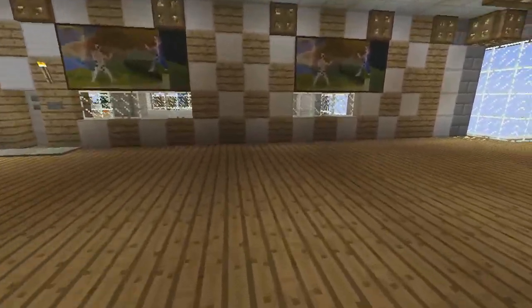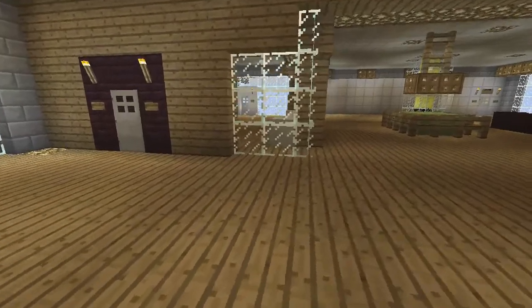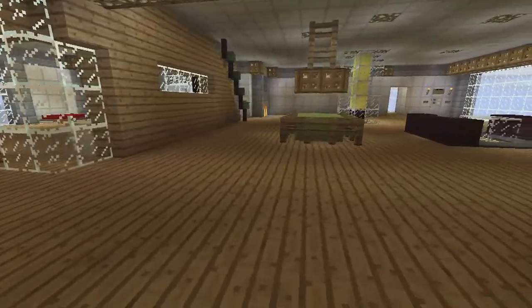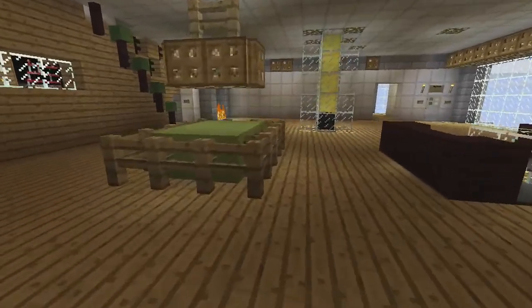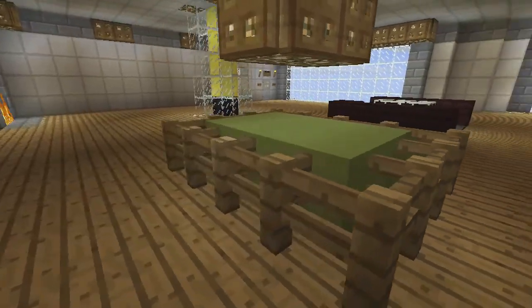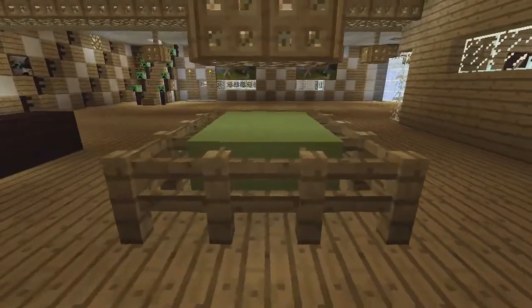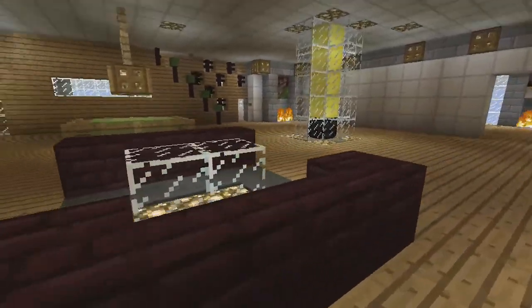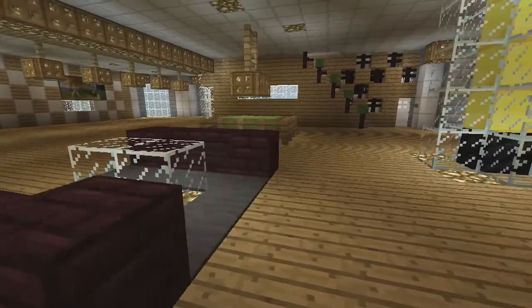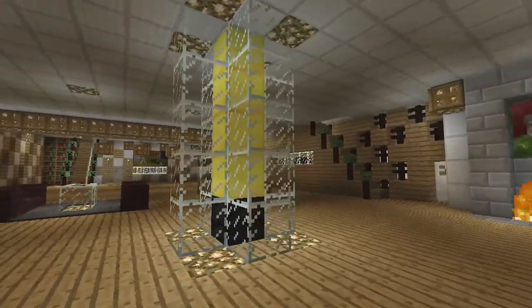This is sort of just an open area for people to hang out, kind of game it up if they want, play some games. I got a pool table installed — this is really expensive, guys, this table is just so pricey, you don't even know. We have some couches, a glowstone table, a little glass glowstone table.